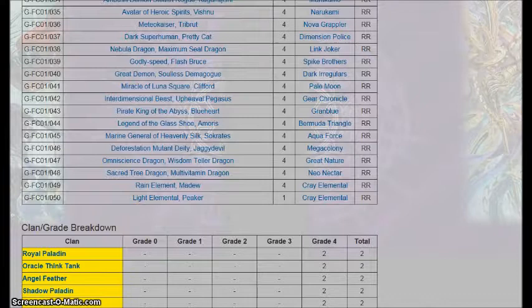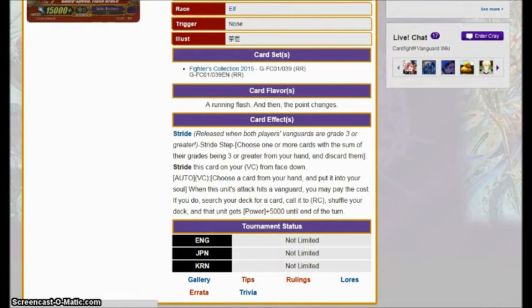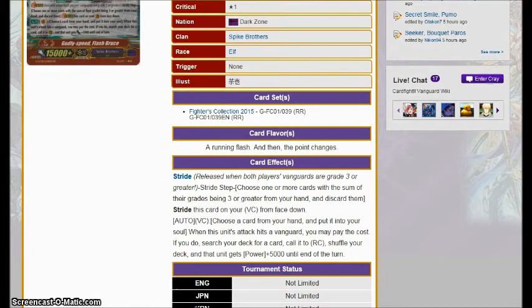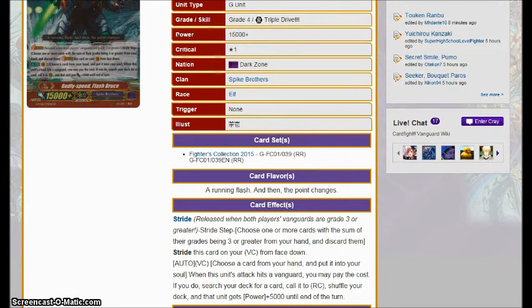Then we get the other Spike Brothers G-unit, Godly Speed Flash Bruce — choose a card from your hand and put it into your soul. When this hits the Vanguard, you pay the cost, search your deck for a card to call to rear guard, shuffle your deck, and it gets power plus 5,000. It's not awful but it's not outstanding — you hit and you get an extra attack with one of your rear guards. Honestly, it's something Spikes can go into while they set up their Bad End Dragger push, but I still think your bread and butter is going to be Bloody Oval over Bad End Dragger.